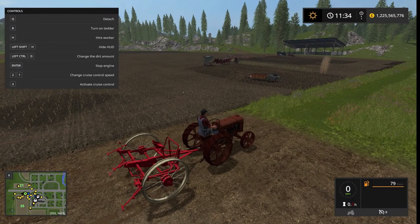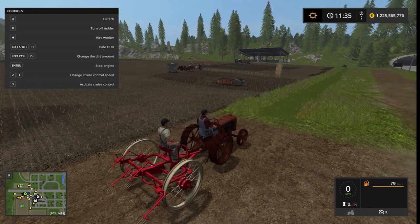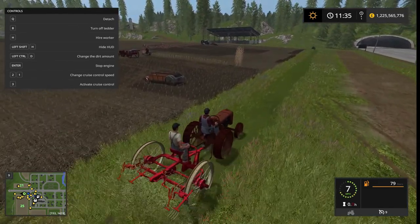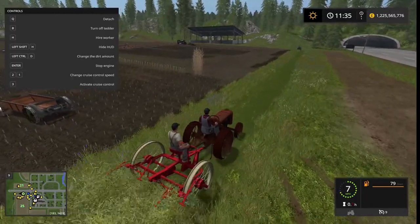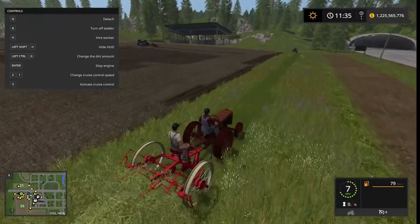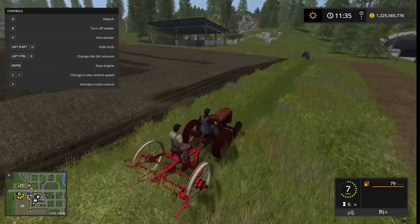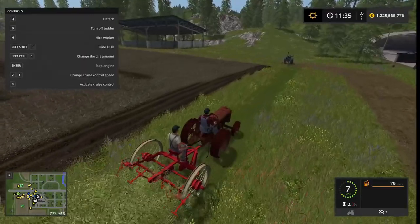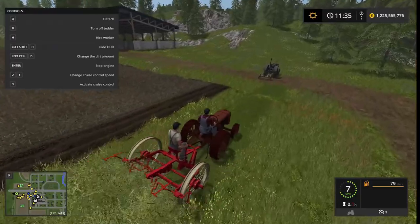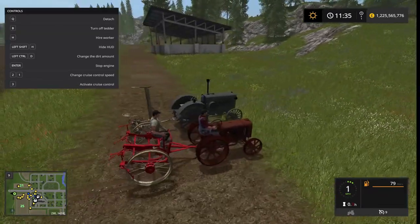This is the tedder — pretty easy: you just hit B, you get a guy, and as you roll, the little fork things go. It teds the grass. We don't get a wind rower in this pack — well, forget that, we do, but they're really odd and they're one of the last things we're going to look at.